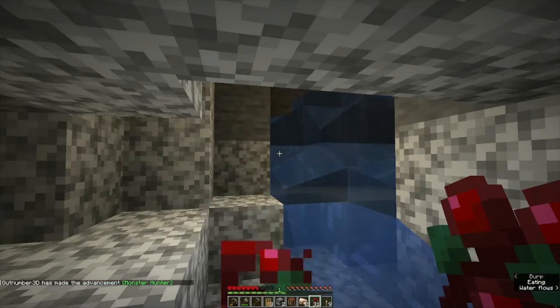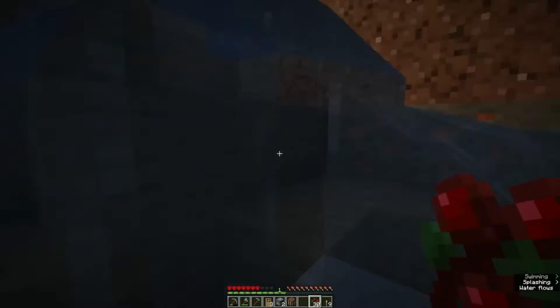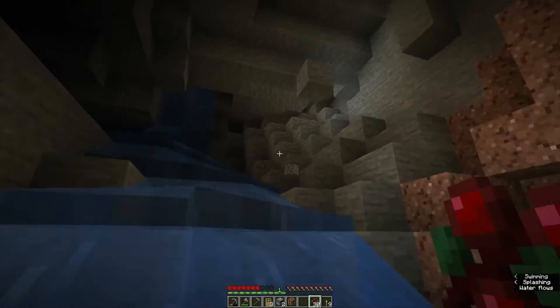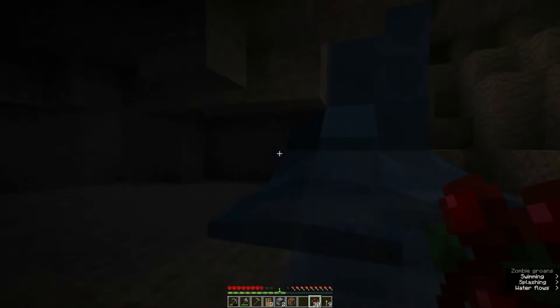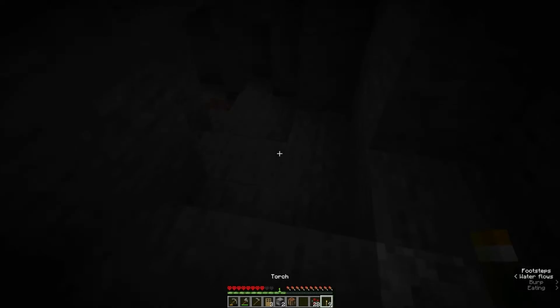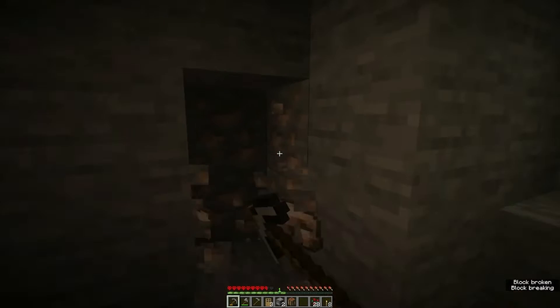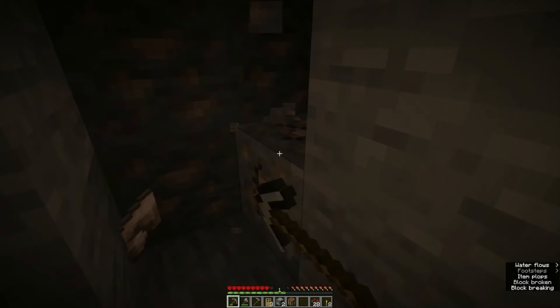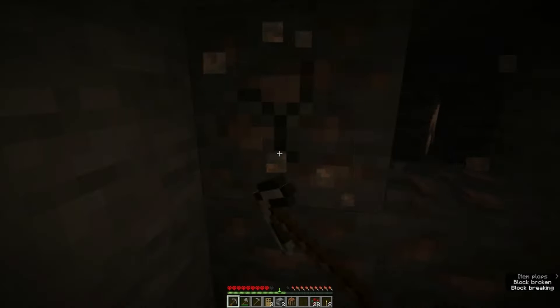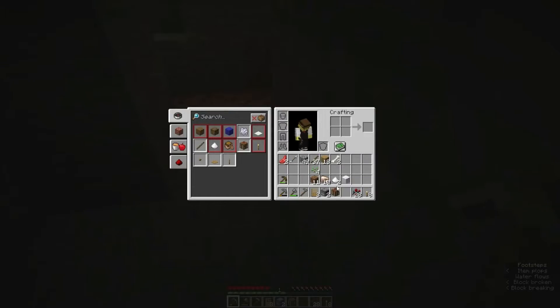Now we just need to find more iron — we have two, that's a good start but we're definitely going to need more than two. Let's see if this cave has anything good in it. It doesn't look like it does actually — yeah, it's small. Oh, it does go down a bit here. I need to eat again. Oh, I see iron! And I am right. This cave is not great but if I can get nine iron out of it that's a good value. How many iron is that? Ten. That's perfect. Let's get out of this cave.